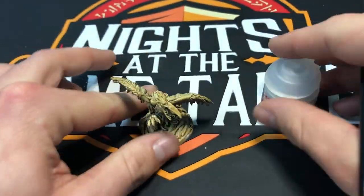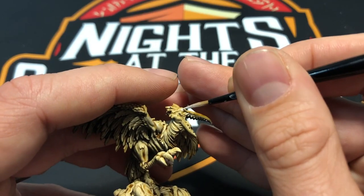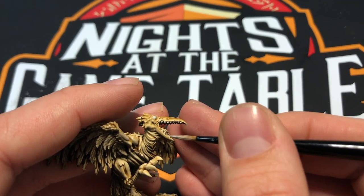Now I'm gonna go ahead and hit the eyes with some Corax White because I want to bring those up again. Go ahead and hit the teeth — gonna pluck out those teeth — and probably hit the tongue a little bit while I'm at it.